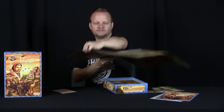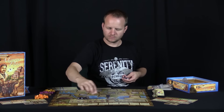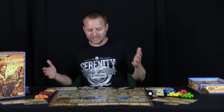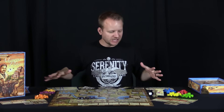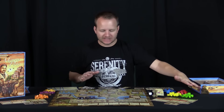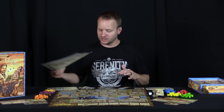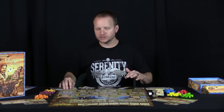Let's take a look and see what you get in the box. There is a ton of stuff — a huge board, a lot of components, a lot of dice, a lot of wooden tokens, a lot of cards, and player aids that come with the game, including instructions and actual player aids and player boards. Let's take a closer look so you can see what these pieces look like.